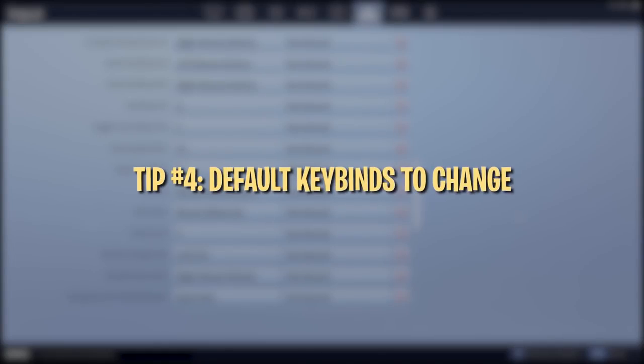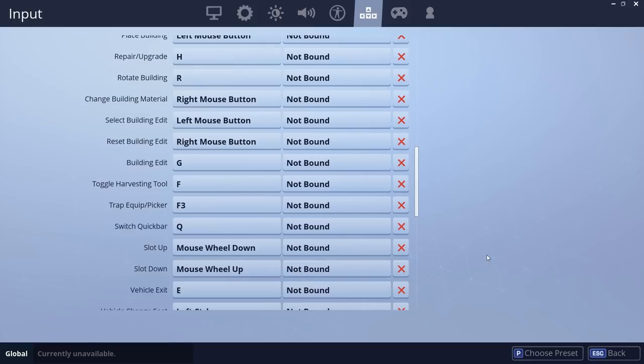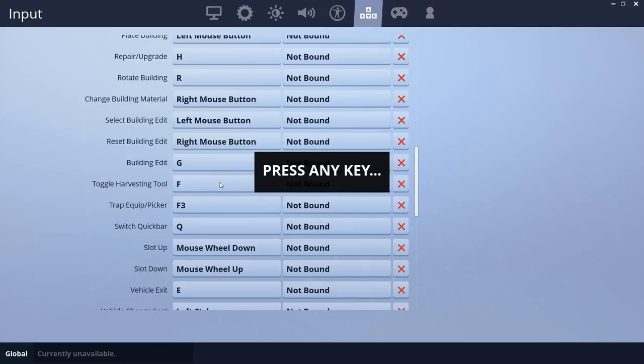First, you want to unbind Q. This key is much more useful for other actions, and you never need to use it because you can just swap to a specific build or weapon to achieve the same effect. Your pickaxe is bound to F by default — we recommend rebinding this because F is one of the easiest keys to reach, making it great for something like edit.